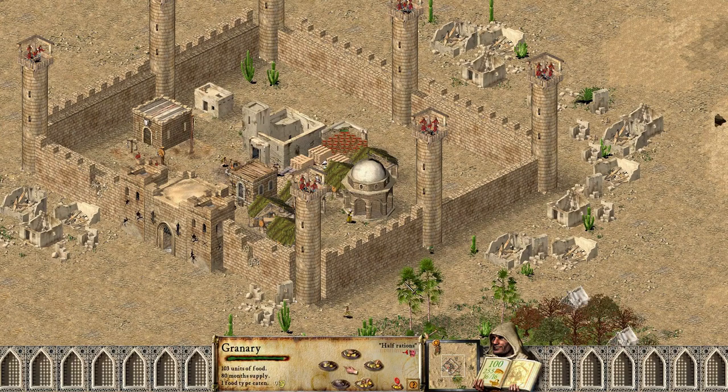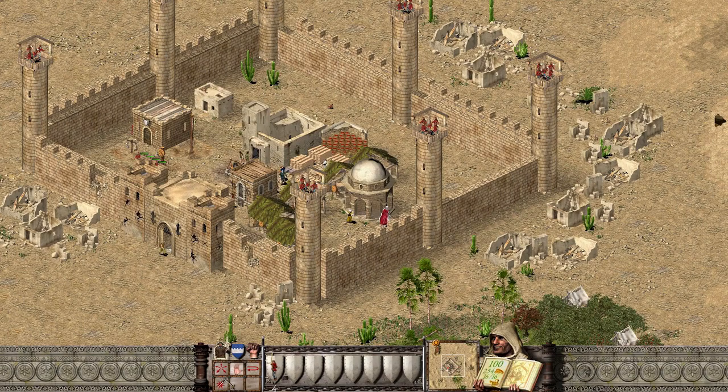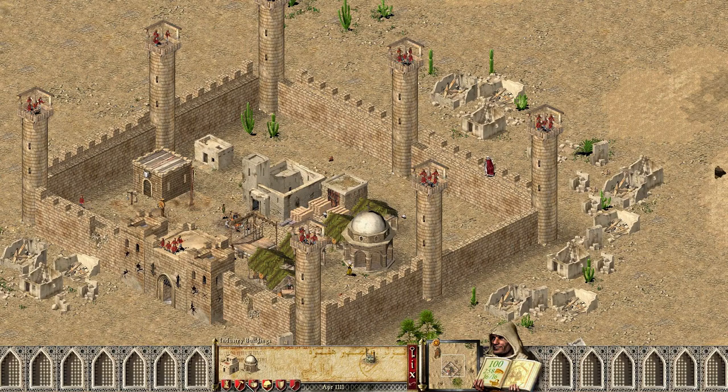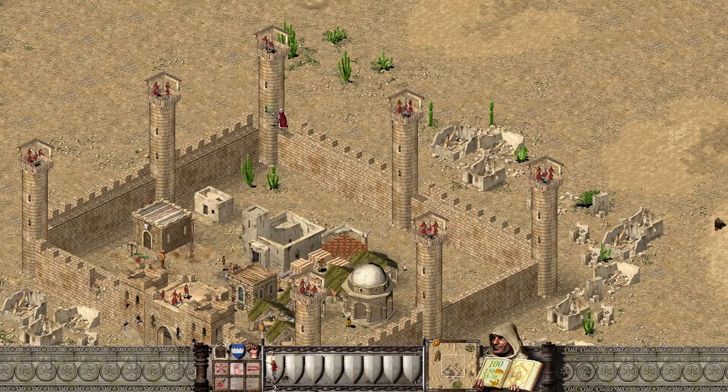103 units of food, 79 months. We can just turn that up to normal, I think. More taxes. I'm not exactly sure I'm going to be needing to build that many additional archers, but better to have gold than not. We can't build a market in this one, so I'm limited to producing all of my own wares — can't go ahead and buy food. It's an important distinction to make.